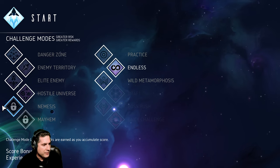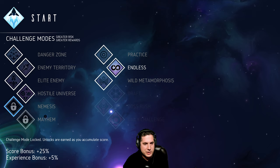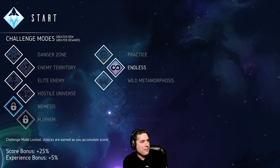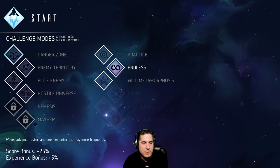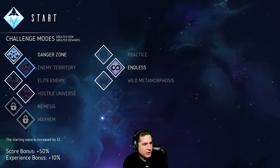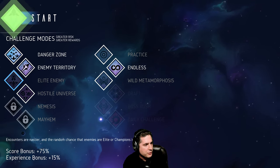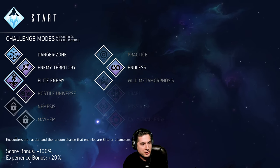If you activate Danger Zone, waves advance faster and enemies enter the fray more frequently, and you get a score bonus. We can set the starting wave to 12. Enemy encounters are harder and sometimes we get elites.